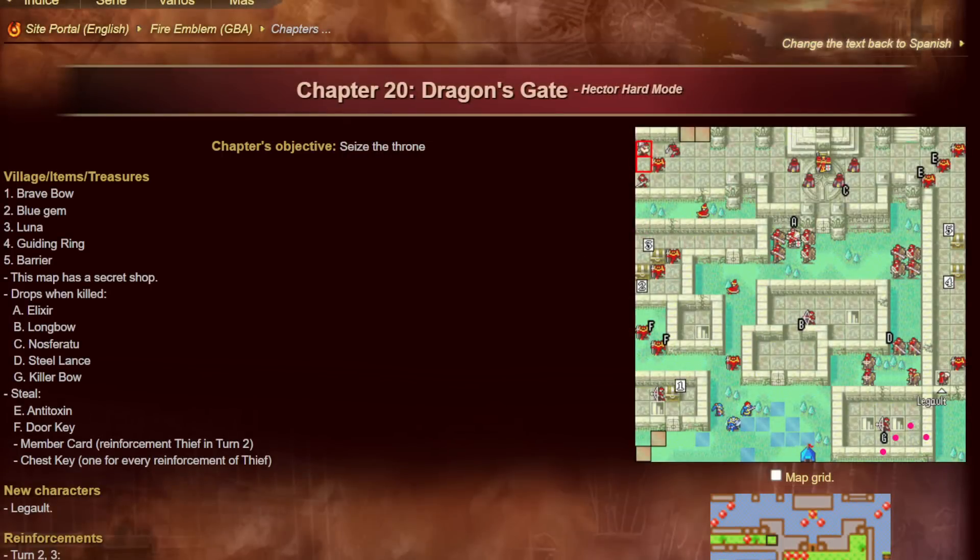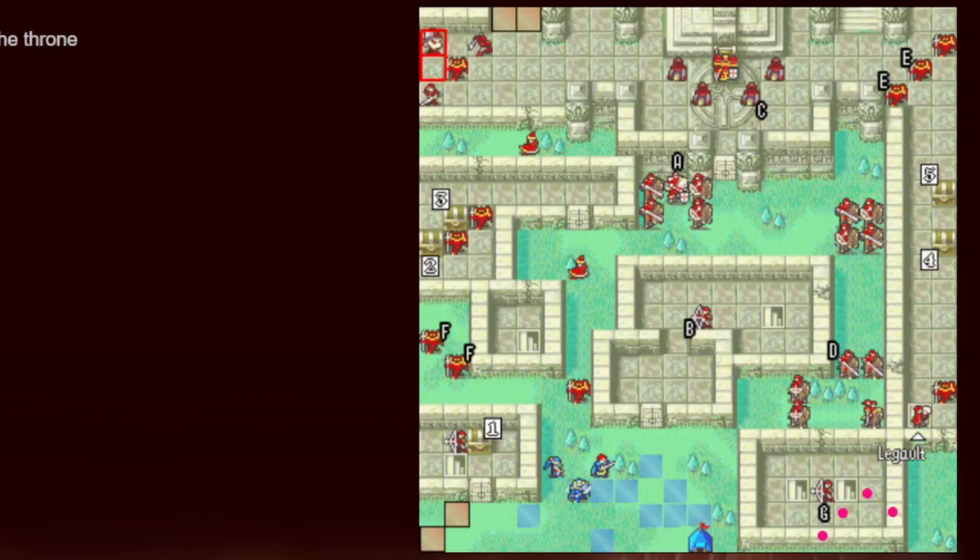Dragon's Gate, chapter 20: this one is tough and fun, and there's a lot to discuss. The linchpin of this map is Legault — he's what makes this map so hard. What he does is move up to the chests in sequence, starting here and working his way through the map.